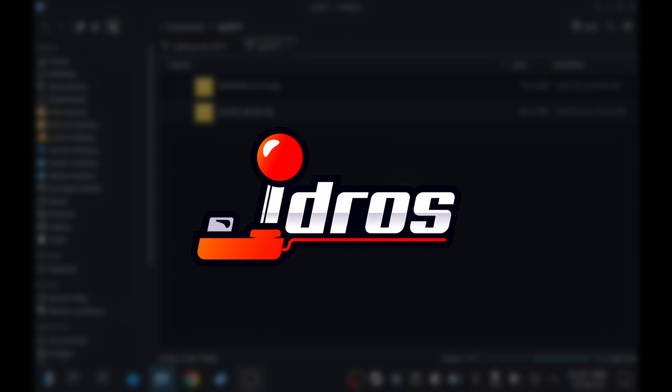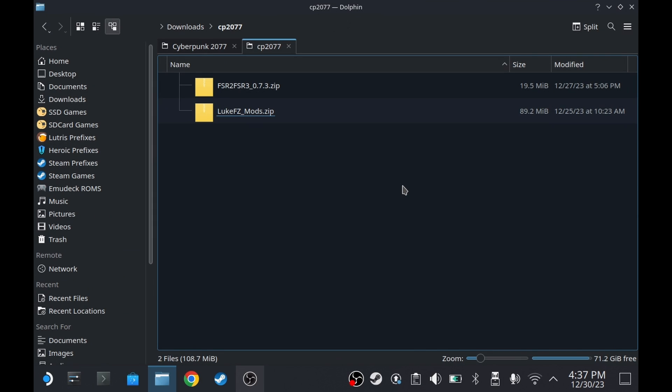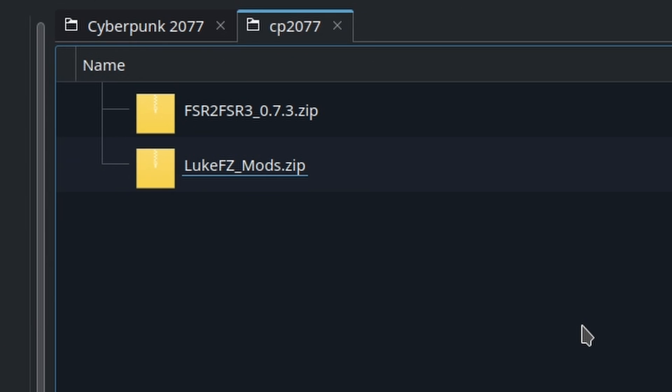Hey guys, today I'm going to teach you how to install the FSR-3 mod on Cyberpunk 2077. First, you have to get these 2 zip files from LukeFZ's Patreon page. The link is in the description.